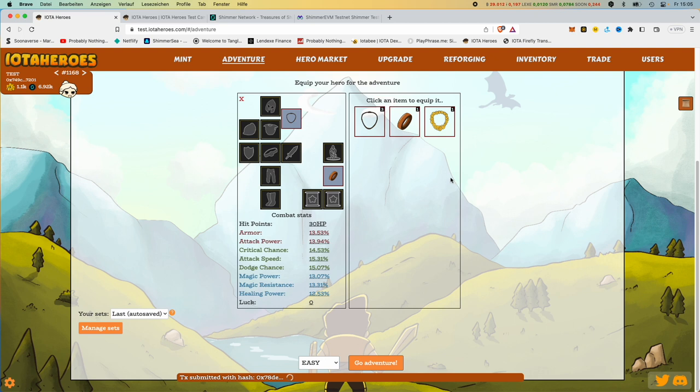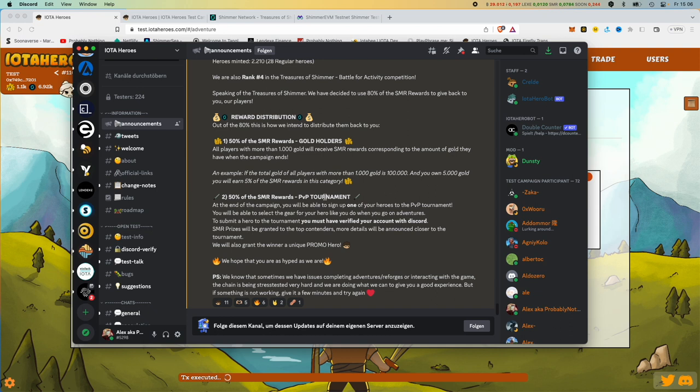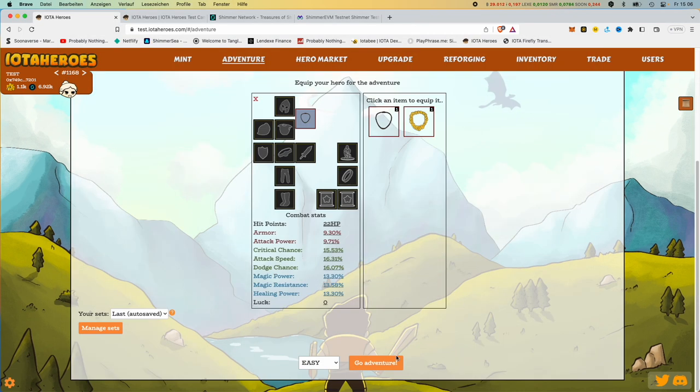And that is IOTA Heroes — no more, no less. Very fast, very easy. Just to demonstrate that you can play it — that is fast. There is still a PvP tournament when everything is over here. There will be a player-against-player tournament where you have to choose the best hero you have, the best equipment you've captured, and then there will be player-against-player battles. I'm looking forward to that too. Maybe we'll see each other again and see who wins it. Thank you very much for watching — click through and see you next time. Bye bye.